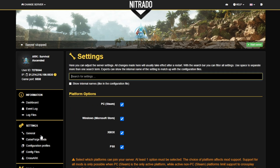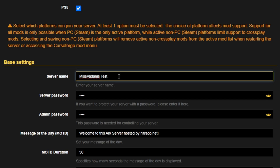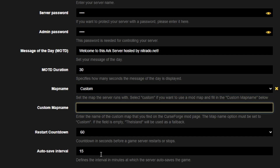First is your server name — you're going to want something that is easily searchable once you get into the game. Do set a server password and an admin password as well. Have a look at your map name — as of when this video was created, we've only got the Island and Scorched Earth, which are the official ASA maps. Make sure you select the right one for your server. We've also got Custom, which applies to any modded maps you wish to play on — select Custom and then type the name of the map mod.